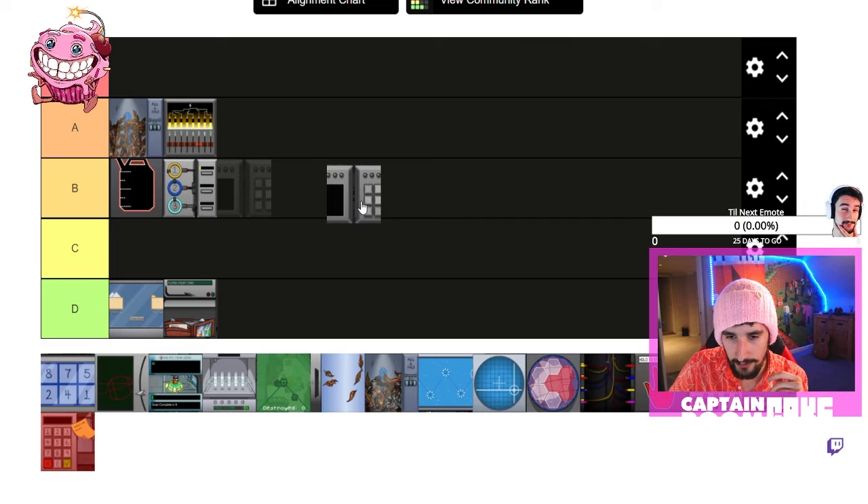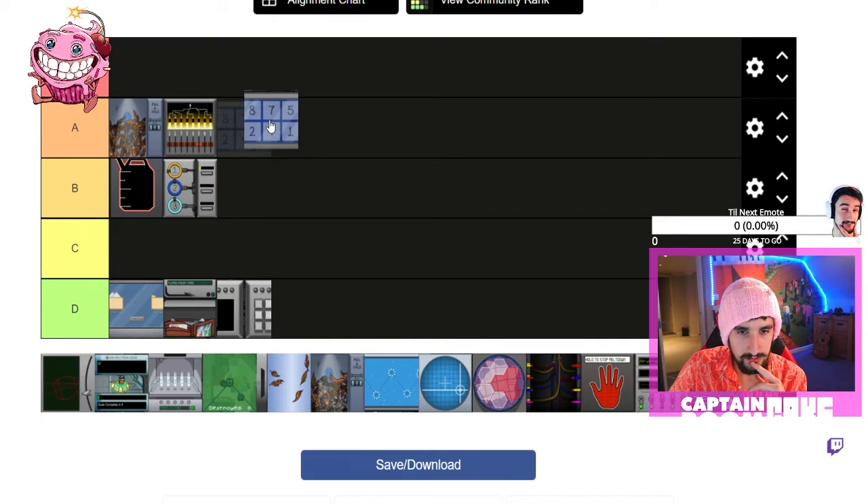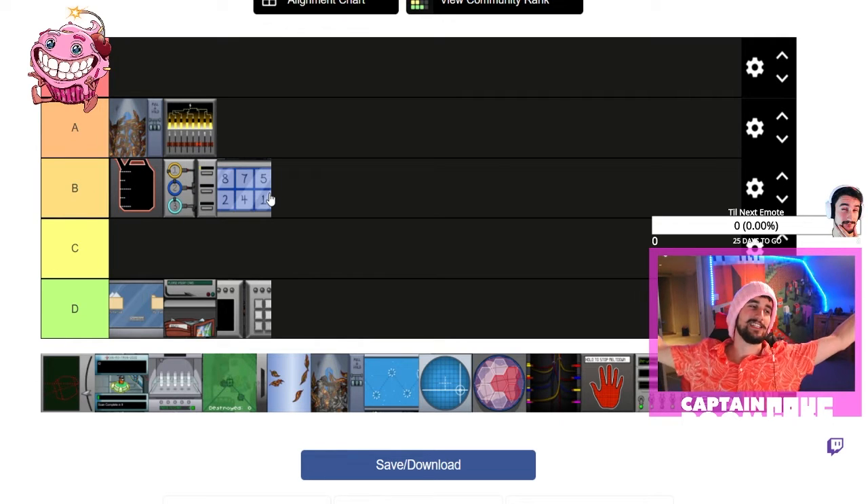I'm not really sure what this one's meant to be — I'm gonna give it D tier. Oh, that's the one where you just type in a code and you have to remember it? Yeah, D tier. That's just numbers, like come on guys, that's just numbers.